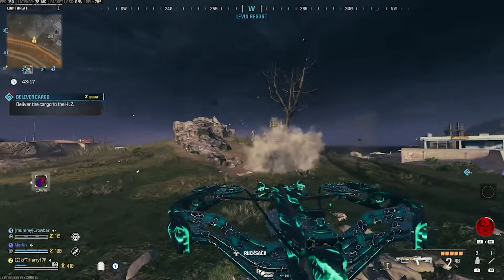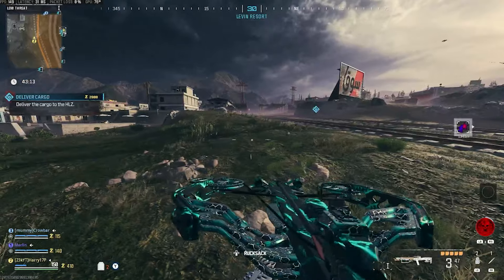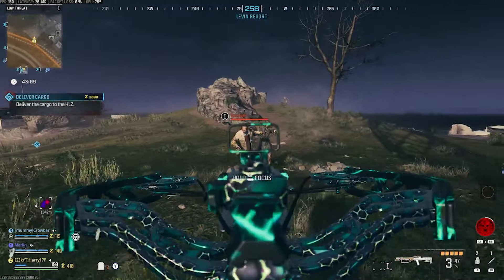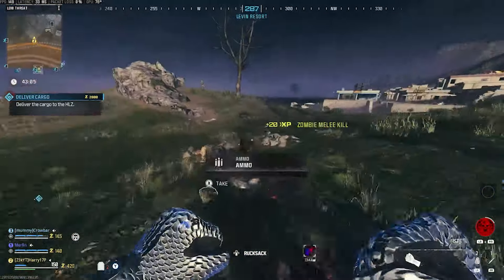Is it just going to be a straight one-shot to the body? It is. We actually get three bullets in the magazine now, which is interesting — I didn't realize you'd get more bullets per magazine. So that goes down and the zombie is just going to fall.